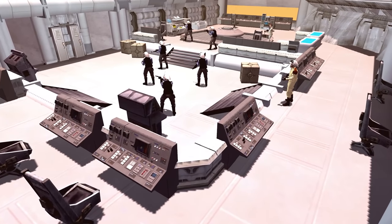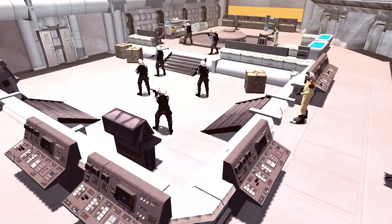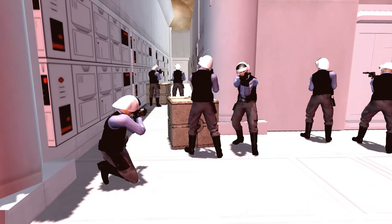Princess Leia and the crew of the Tantive IV stand at the ready, guarding doors to prevent any stormtroopers from entering. But they know the worst is coming. They know that Darth Vader would stop at nothing to capture the secret plans of the Death Star and to defeat Princess Leia once and for all. Can the crew hold, or will they go down fighting? Only time will tell.